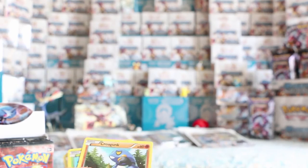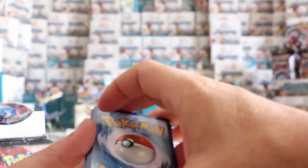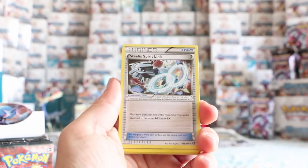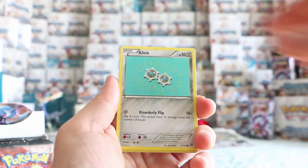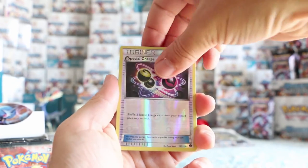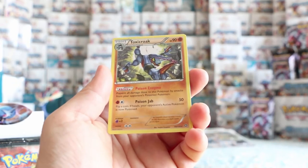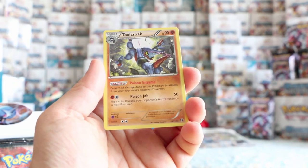So we have five more left for this half. Steelix Spirit Link, Croagunk, Tangela, Klink, Joltik, Pawnyard. Special Charge is our reverse. And our rare — no more luck — Toxicroak, just a regular rare, which is pretty nice. It has a neat ability: prevent all damage done to this Pokémon by attacks from your opponent's Poison Pokémon. So I can see that one getting some play.